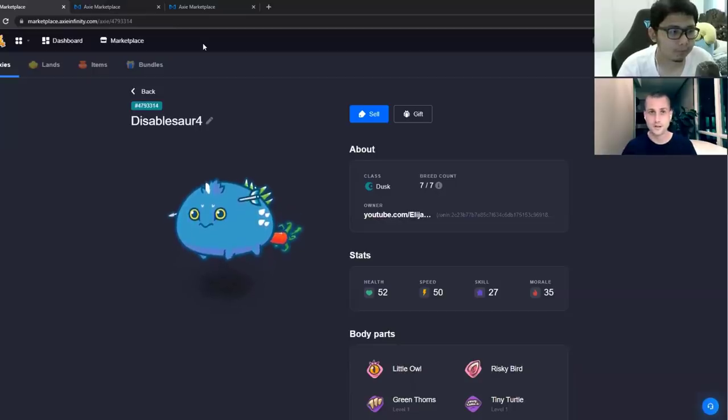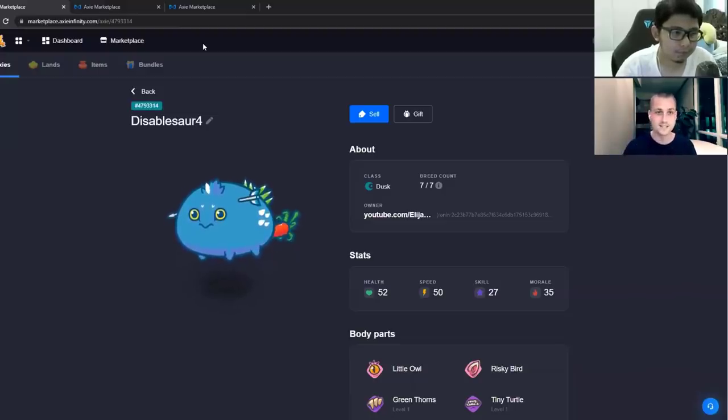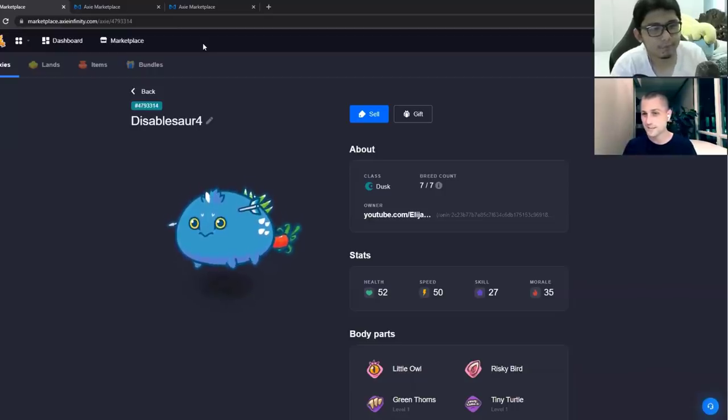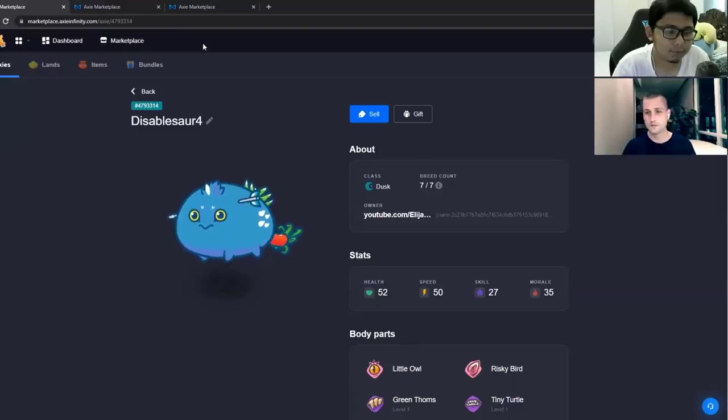What's going on Axie fam? Elijah here back with another video. Today I have one that I am pumped about. This is going to be featuring the Disabled Soar, a highly requested Axie to do some content on. And I have with me today Paru Piro, who is a fellow CTG eSports member, a teammate, a stand-up guy, and a top Axie Infinity player. Welcome to the show.